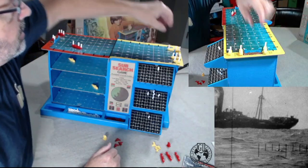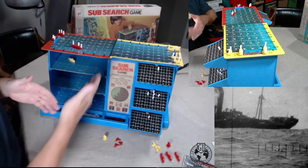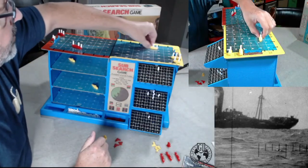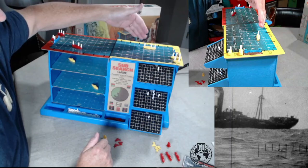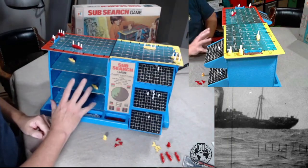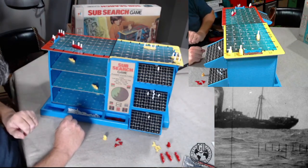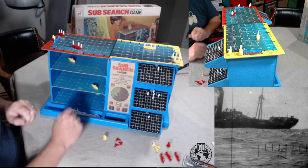On your turn, you have a ship phase and a submarine phase. So if it's Yellow's turn, I move out to square 10, I decide I want to drop a depth charge, I can do that, and that was my result. Now I have a sub phase. In the sub phase, I can choose to fire a torpedo if I want.